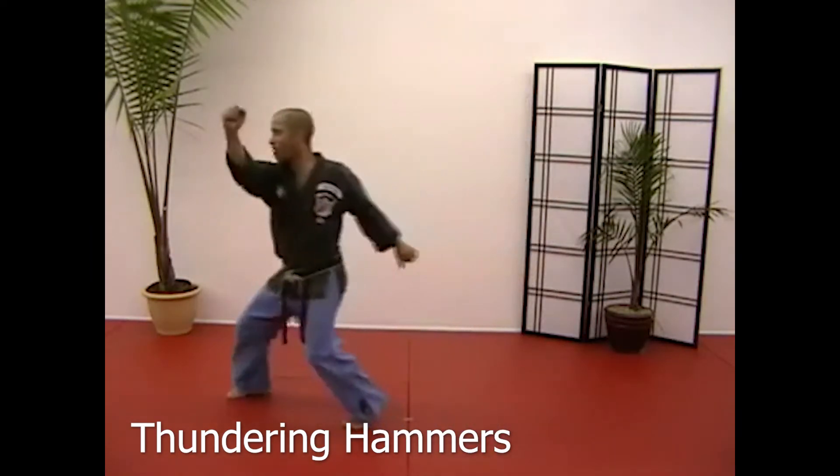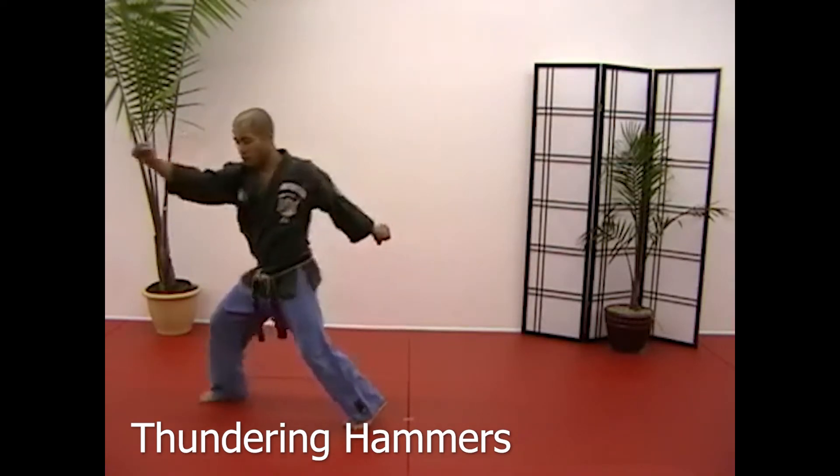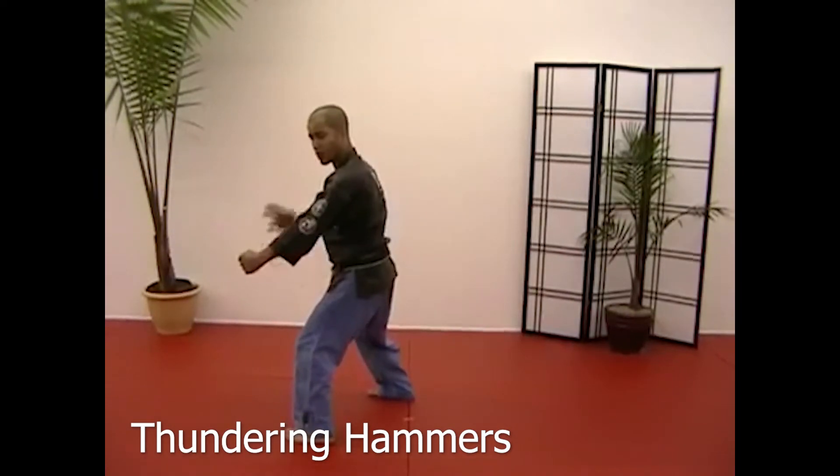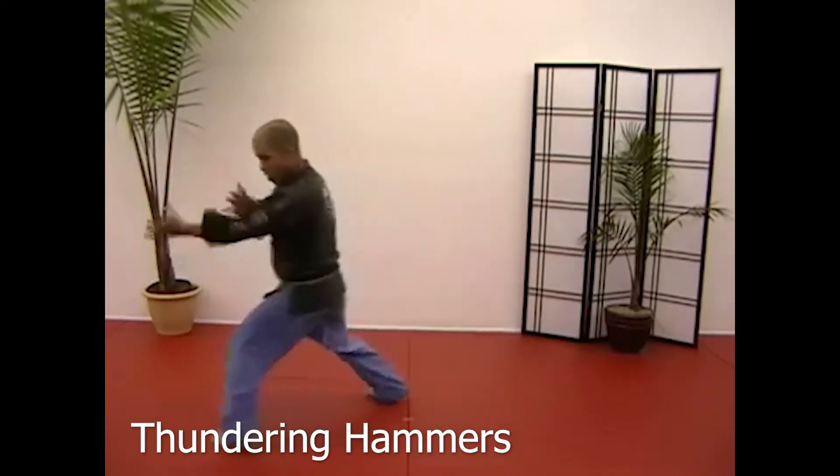As I twist: hammer, step off, block towards 3, hammer, and thundering hammers again. One, two, three, step off, back knuckle, twist 7:30, thumb, check, heel palm, claw.